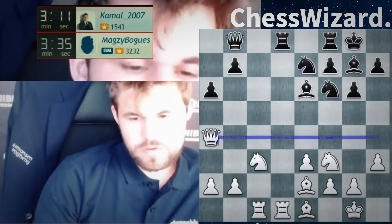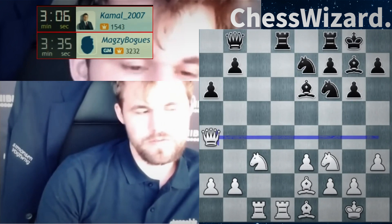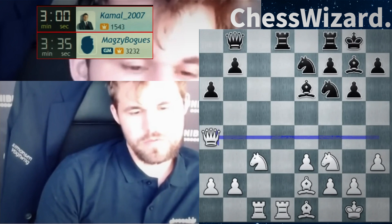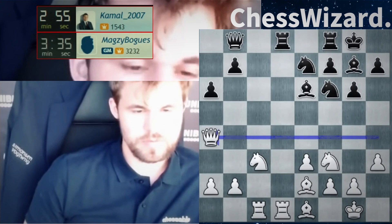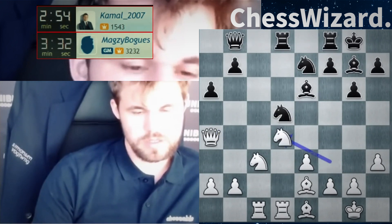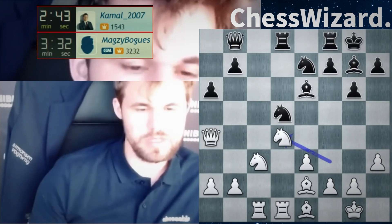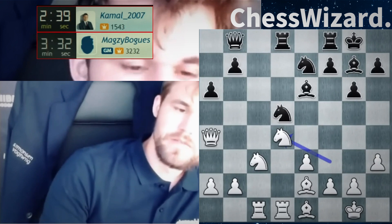Let's swing the queen over. I wanted to go knight d4 but I was a little bit bothered by knight f5 — them exchanging that nice central knight. So now after queen a4, I want to go knight d4 next. Let's put the knight on a good square. Bishop d7 attacking the queen — I just go queen b3 and I'm very happy.